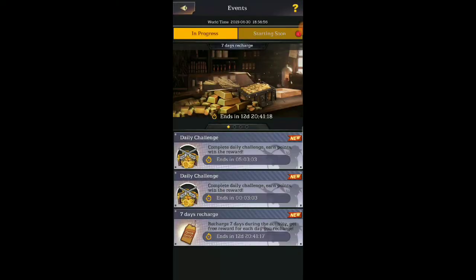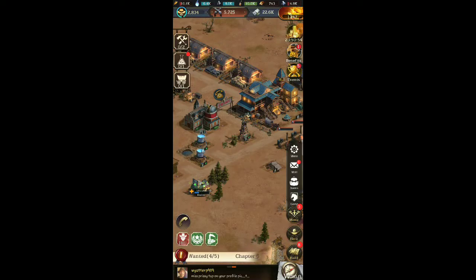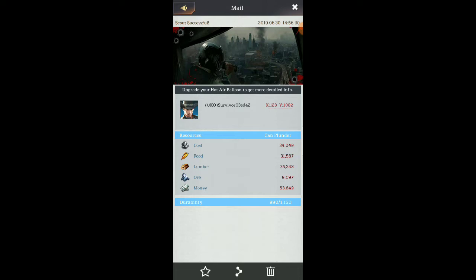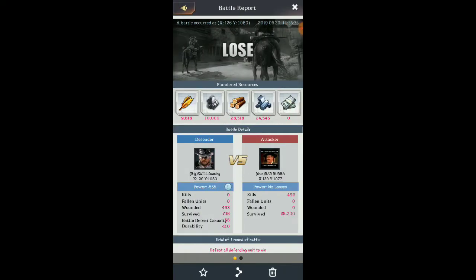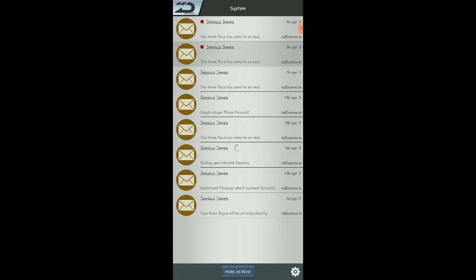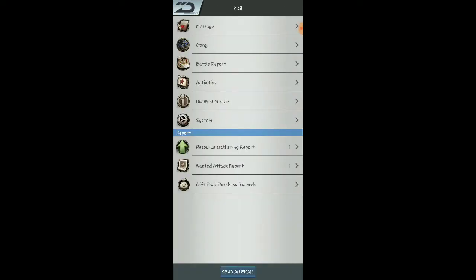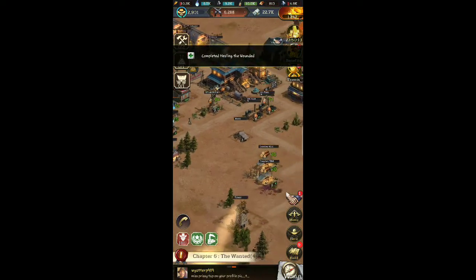We're getting healed. This is why you need to make sure your hospitals are upgraded to the max. Let's go see what this guy has resource-wise. He's got a good amount of coal, food, lumber, and money. He killed 492 of my troops — he got too much of my resources. If I hadn't gone level six I'd still have my newbie shield for another day or two, but we had to level up. It's all good though — I gotta find this little coward and get some revenge.